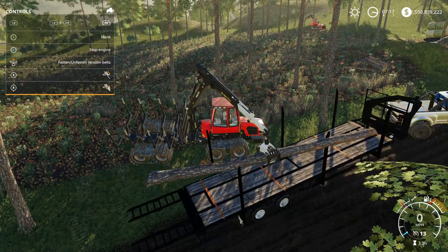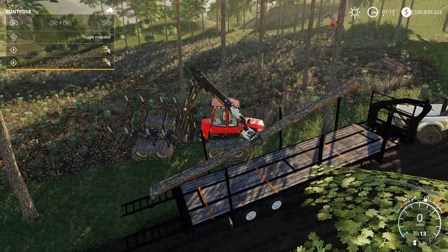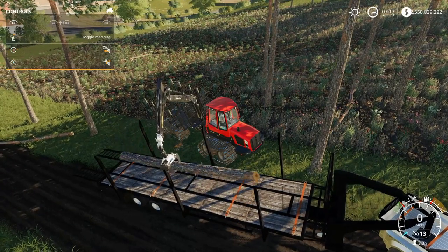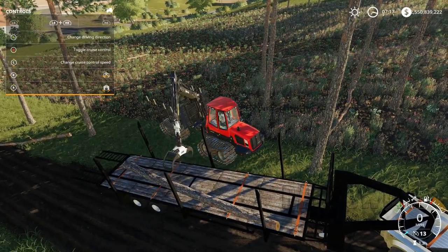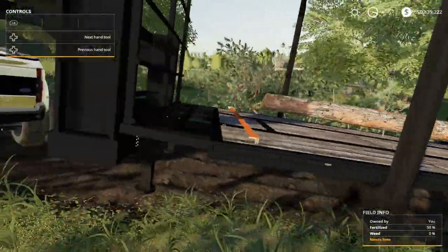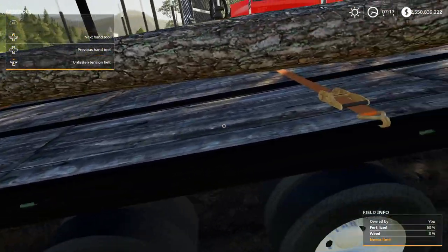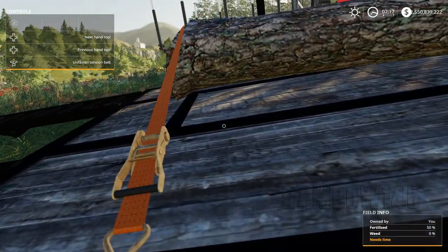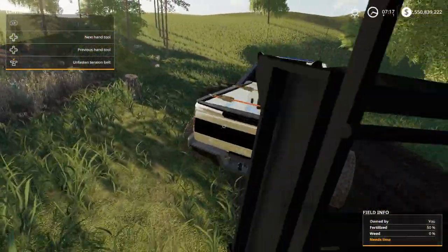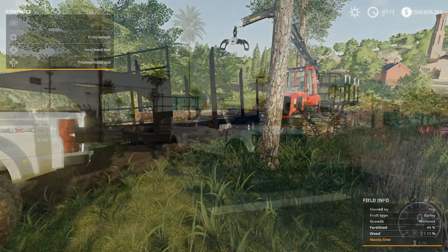There we go. Boom - let's see if a log straps on it now. Well, it does! See, before when I had it set up with the dynamic attacher it would show how much you had on there - like the hay amount. It would actually say like eight thousand if you had two bales on the back of the trailer. All right, I'm gonna load this up a little bit and then we're gonna take it in.